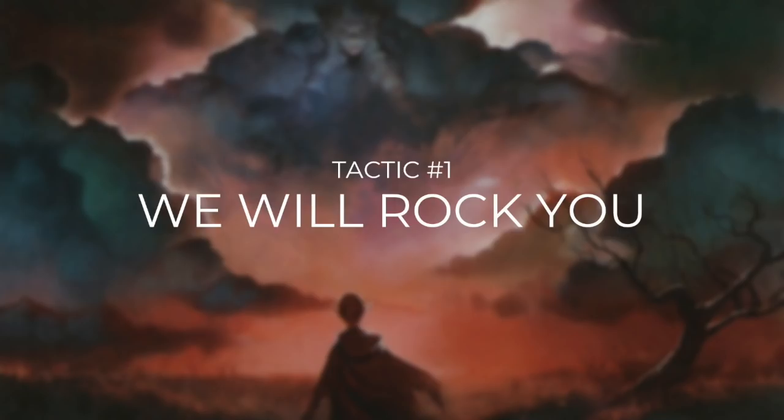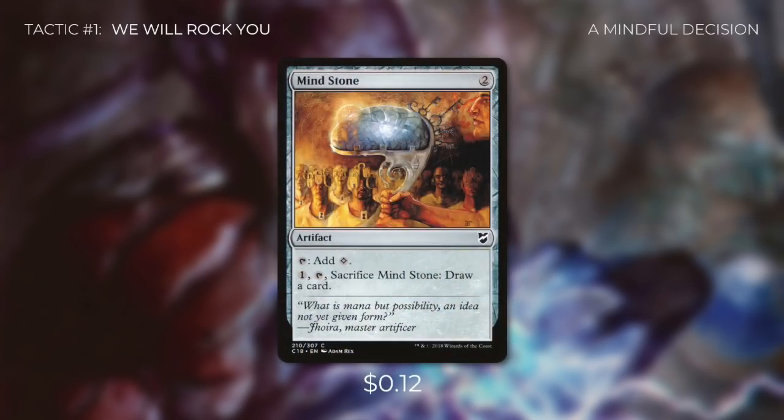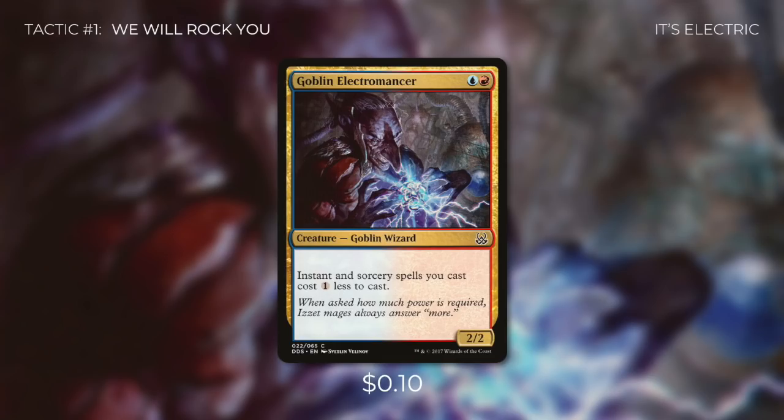Tactic number one: We Will Rock You. Even though we have a low average converted mana cost, we still need some ramp. With the right hand and ramp, we can win as early as turn four. Wayfarer's Bauble lets us search for a basic land for two mana. Mindstone taps for colorless and can sacrifice to draw a card. Sky Diamond and Fire Diamond both enter tapped and tap for blue or red respectively. Sphere of the Suns enters with three charge counters, tapping to remove one for any color. Star Compass, Izzet Signet, and Goblin Electromancer — who makes instant and sorcery spells cost one less — round out the ramp package.